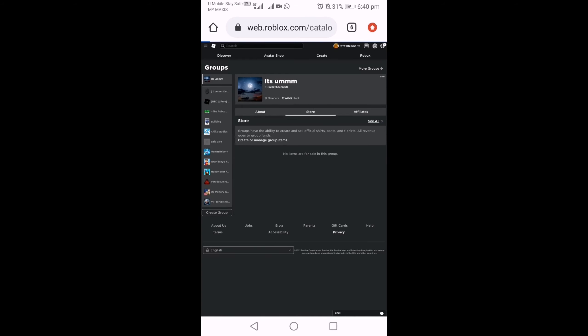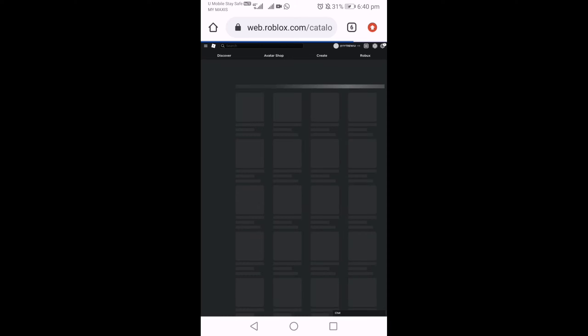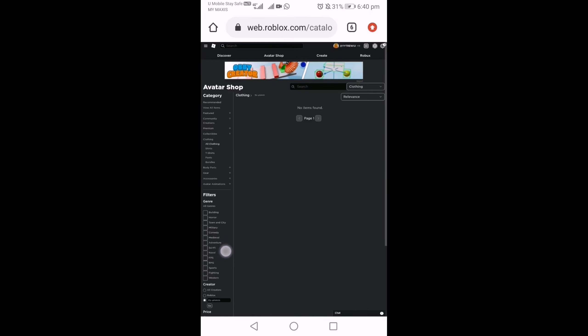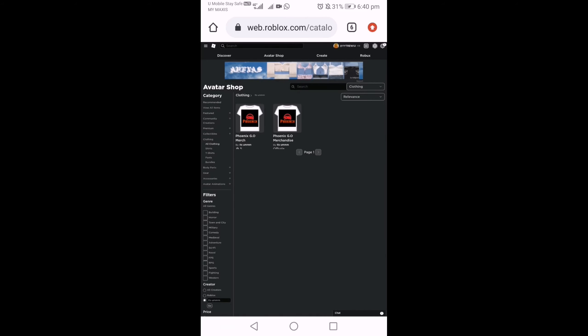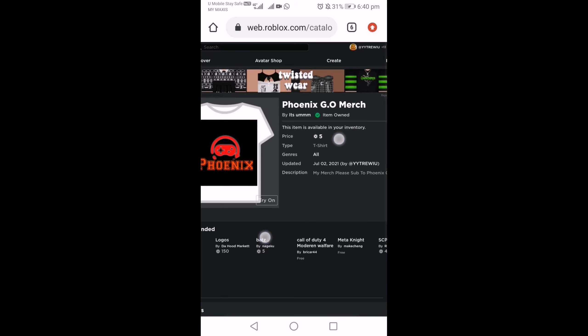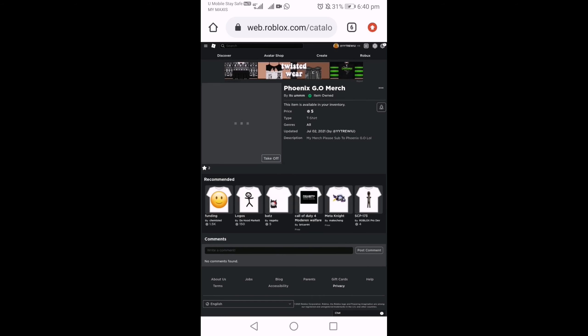Store — see all. What you're gonna do is go down and press Show on the unavailable items. Then there's the Finish Go merch — this is what I'm wearing right now. If you want it, just buy it. It's 5 Robux. Thanks for watching, guys. Goodbye.